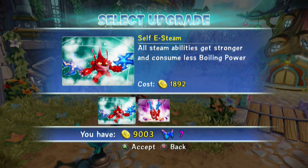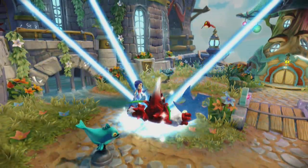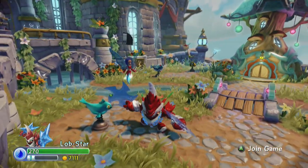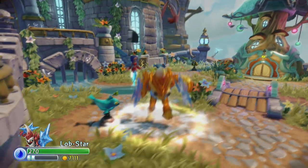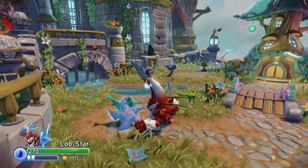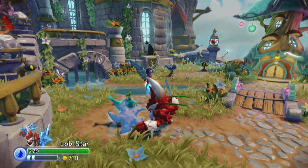Up next down the Hard-Boiled path is Self-E-Steam: all steam abilities get stronger and consume less boiling power. That's why I wish there was like a meter — then you could say wow, this path is really worth it just because of this, like Gill Grunt's Water Weaver or something. We'll take it and see what it does. Steam abilities get stronger and consume less boiling power. It's a steam ability when you just let off steam with the B button — and it is for them too, which is fantastic. It's usually not. So that's kind of cool. 20 to 30, three times. That's unsteamed, which is cool.